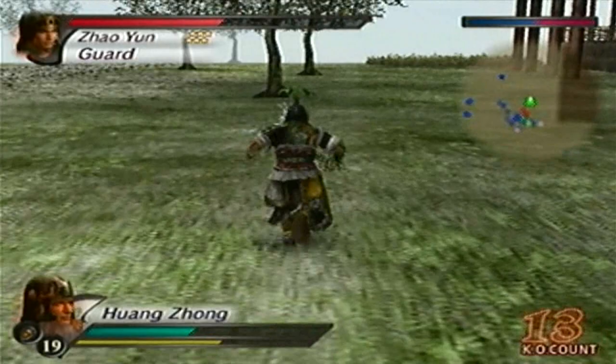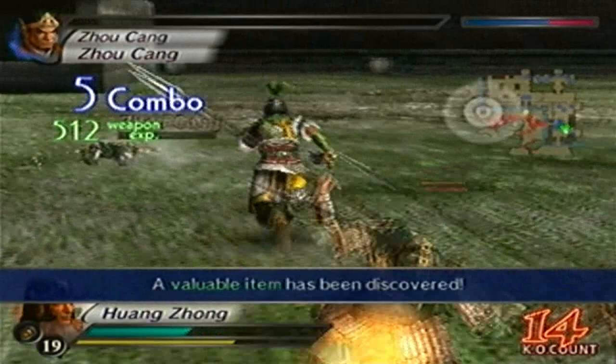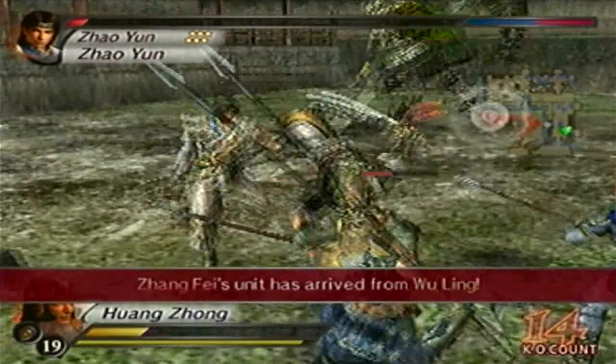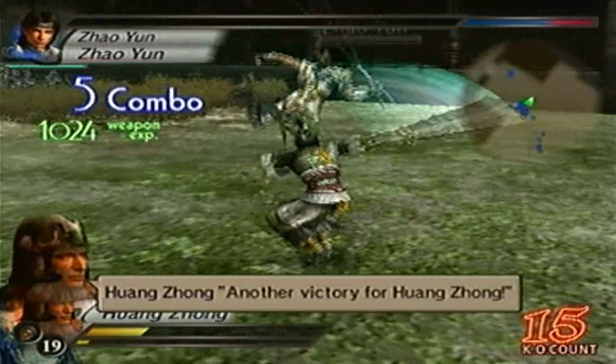That was an epic fail. I'm not running away because I don't want to get hit — I'm trying to get a good view and make sure my bodyguards don't steal the KOs I need. Zhou Song is down. Now I'll go for Zhao Yun — he's almost down too. Got him. That was close. All that's left is Zhang Fei.